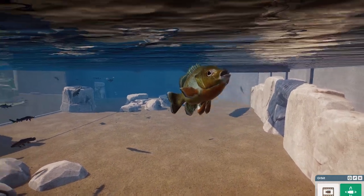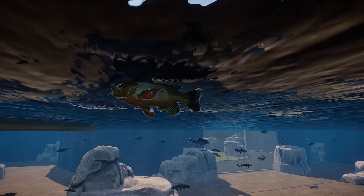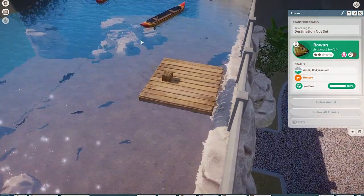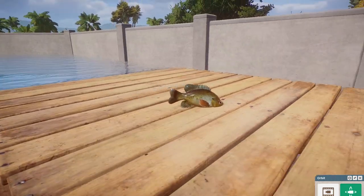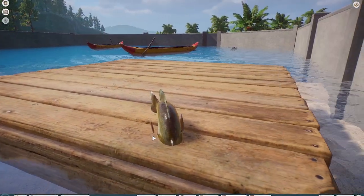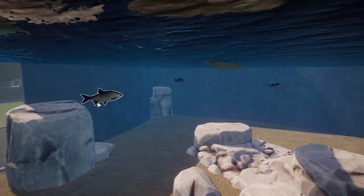We also have the red breast sunfish. These guys are really cool — another North American fish. Always great to have these guys. It's just a relatively common fish. They're kind of related to the pumpkin seed and also related to other sunfish that I think we should have in Planet Zoo as new species. They're just really beautiful.